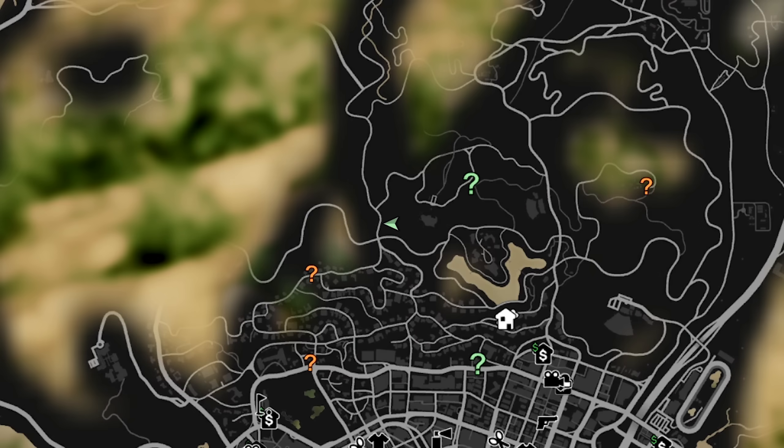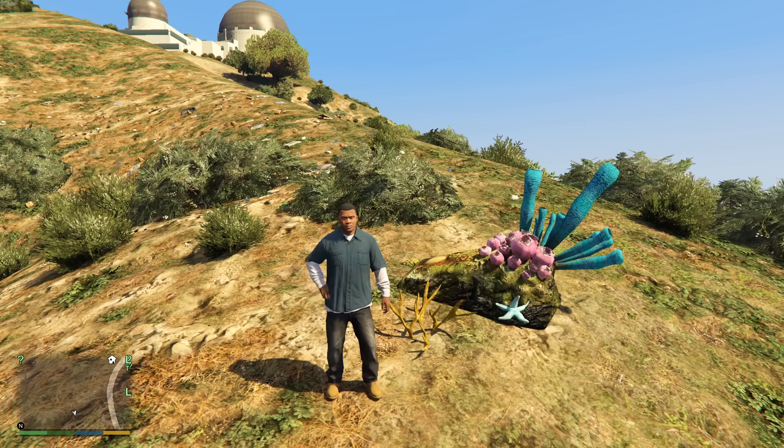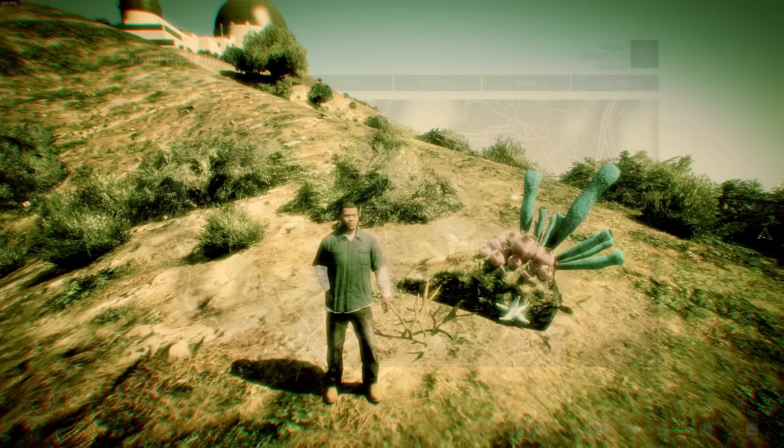Here on the map, for some reason, there is a random piece of coal far away from the ocean. It is unlikely to be intentional because if you save and reload, it will often disappear.